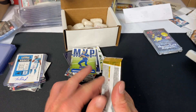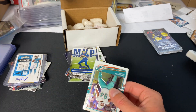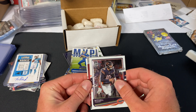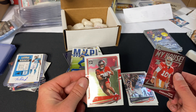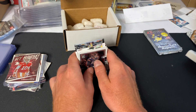Last pack of the day — the 2020 Optic. We're hunting for rookie QBs or a Downtown insert. We have Christian Wilkins, an insert, Mitchell Trubisky, Jimmy G, and Antoine Winfield Jr. rookie.